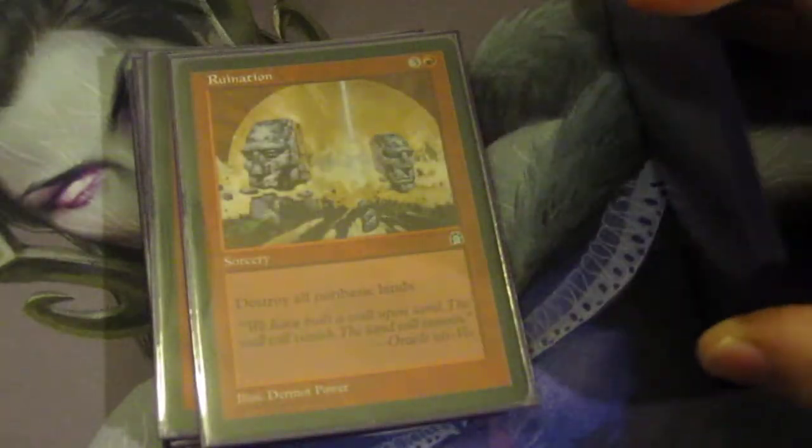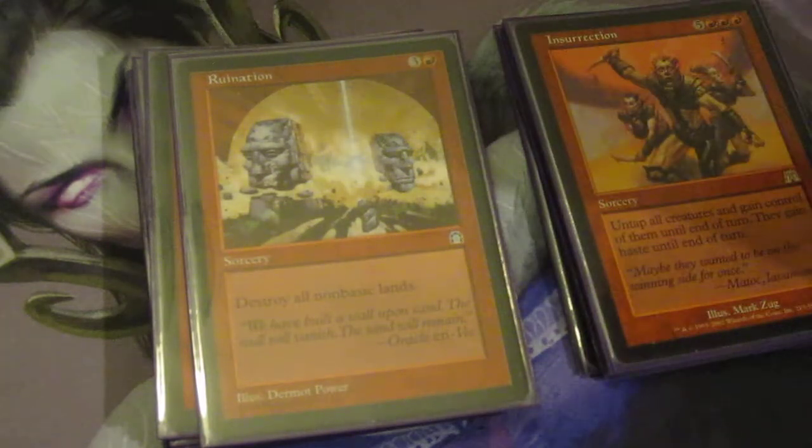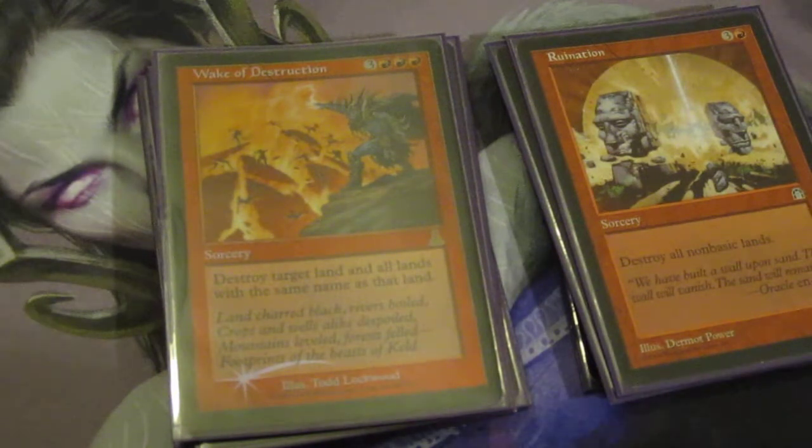Ruination — I love this card. Mono-red, I don't have very many non-basics, so this can really nuke people. All those new four-color commanders don't like Ruination. Wake of Destruction is an old pet card of mine I've been pulling out of my collectible binder and putting in more decks. Essentially this can remove a mono-colored player from the game. Most common lands in multiplayer games are going to be like Forest or Island, and that can set multiple opponents back.